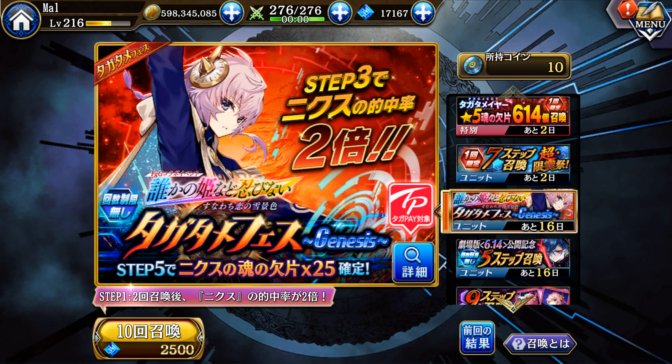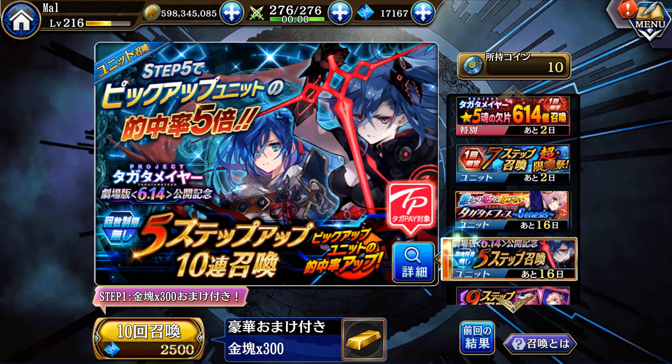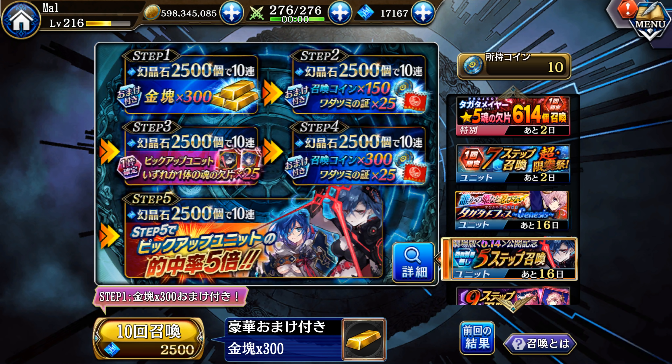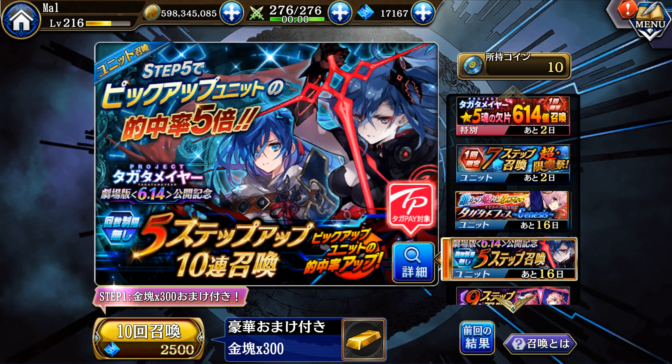Nix has finally arrived in Tagatame — I can't remember if he was the Lust or Sloth Babel, or both — but he is finally a unit. He's a thunder support unit. Dark Setsuna has also made her way to Tagatame; she's basically like Setsuna, just less dressed somehow. We're going to have an opportunity to get her shards through a retweet event, and based on the retweet count I saw, it's looking a lot better than Dark Zane did, so hopefully we'll get a hold of her.